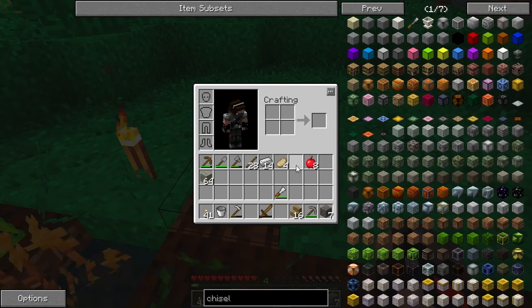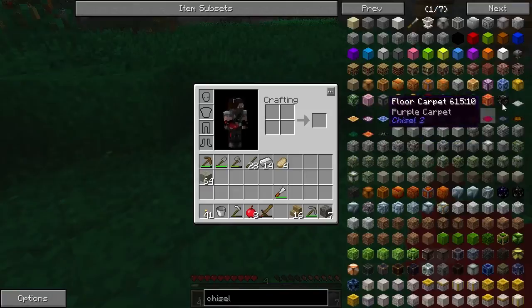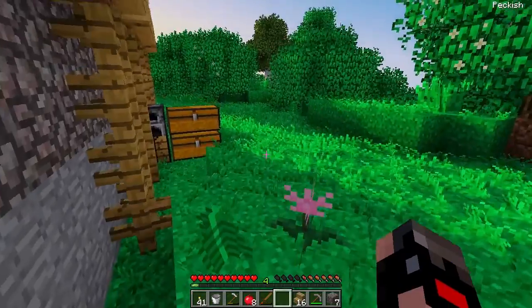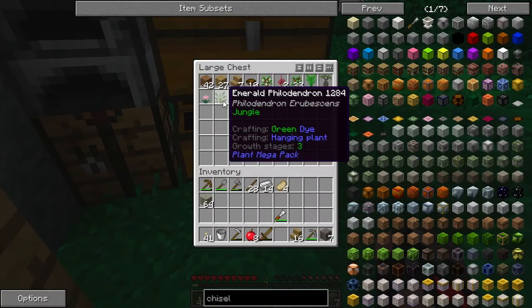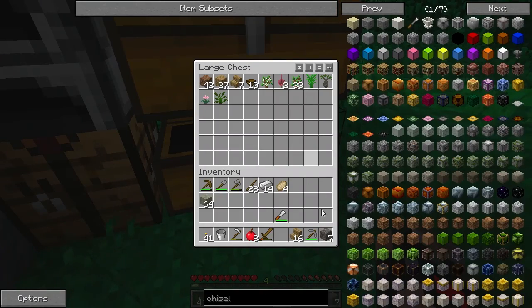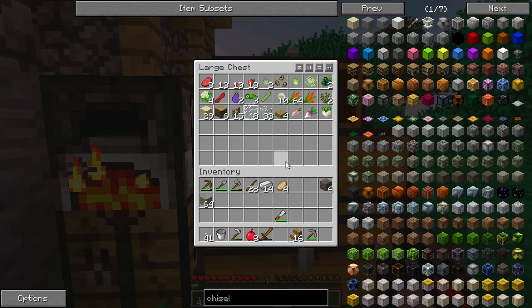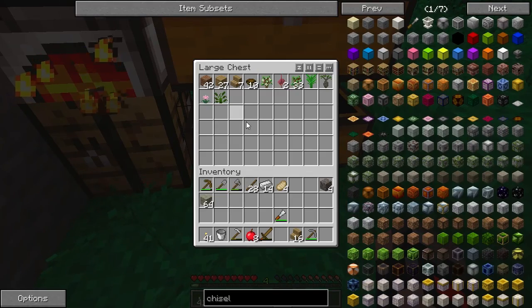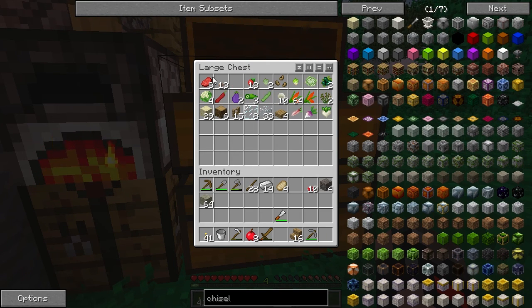At least we've got some stuff planted now. We found an apple — how much does that heal? Let's see if we can make a juicer. Do we have any stone? We do, right there. I think you need three cobble to make a juicer. And we can also make mushroom stew with the amount of mushrooms we have — let's make some mushroom stew to tide us over in the meantime.